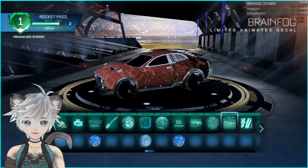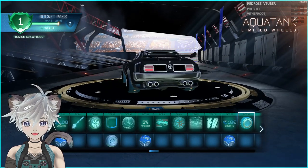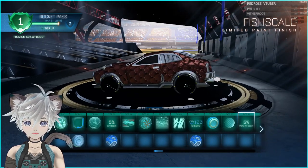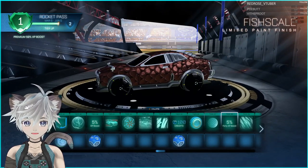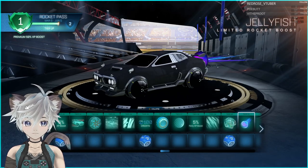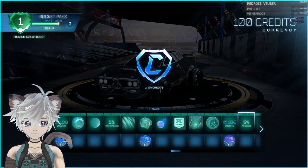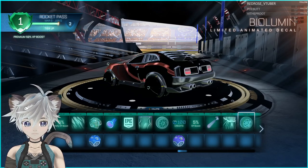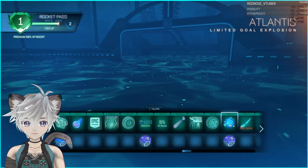Another animated decal — this one is pretty nice. First wheels that actually look different enough, but nothing's too special. Fish scale — this one is actually kind of similar to the snake scale we had before. Weird wheels, octopus inside, decent boost, animated scales, another trail. There's a lot of animated decals this season. I really like the gold explosion — that's really well done.